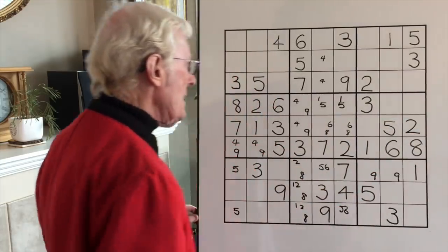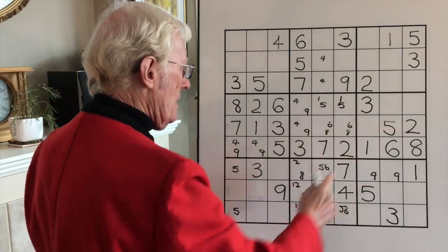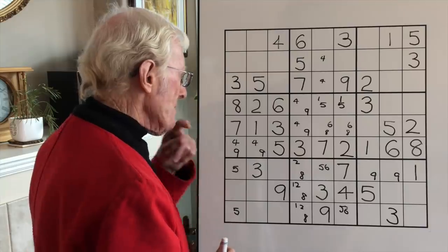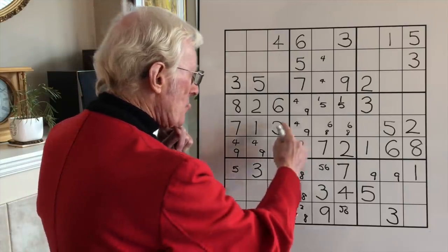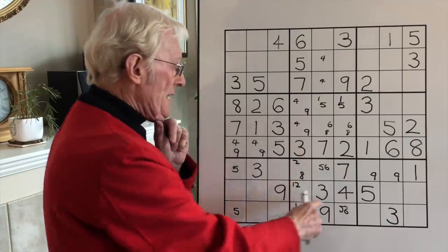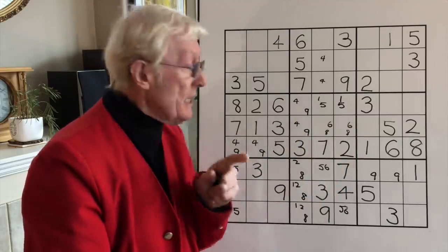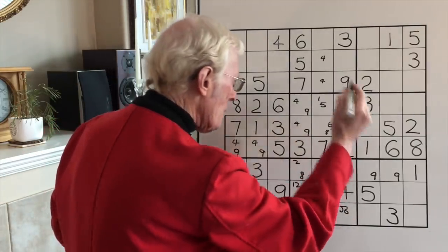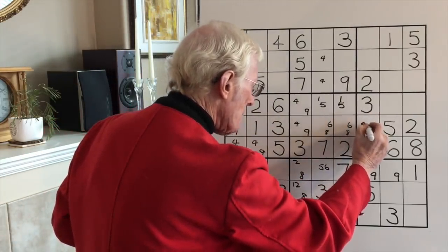Having done that, let's check top, bottom, middle. If I look at this row, we really have two empty cells — one has four-nine in it, so the other empty cell has to have four-nine in it too. It has to be a matching pair: matching pair plus two. Remember that rule? Four-nine — put that in.